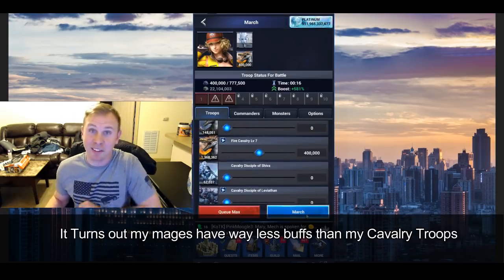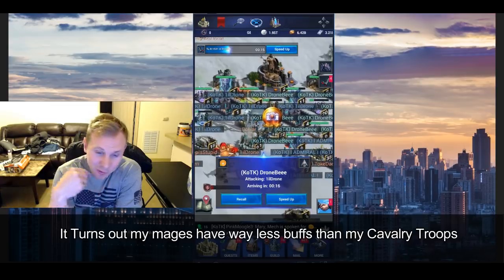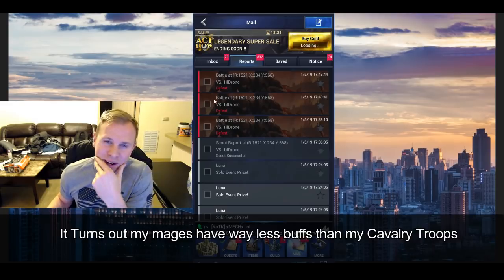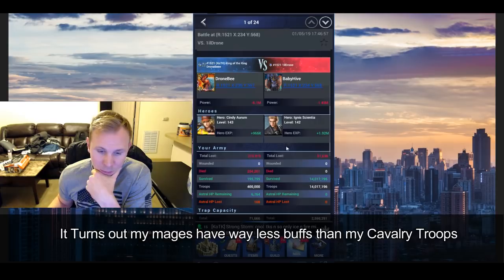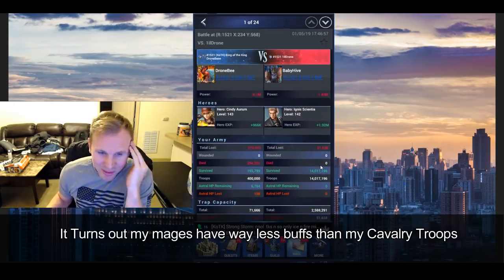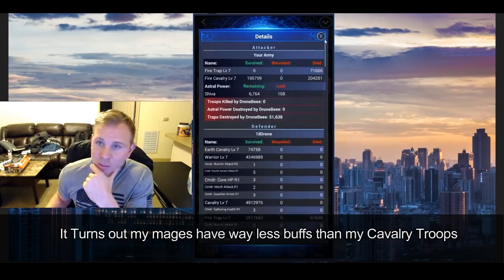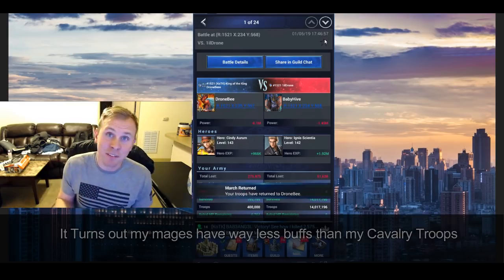We're going to have to train more fire cavalry at this point. I don't even know what to make of this so far. Leviathan actually makes your traps a lot better, and Shiva seemed like it made our troops worse. Maybe my cavalry troops have more HP — that could be the only difference. And this battle report confirms it — my cavalry troops are way better than my mages, apparently. Scratch what I just came up with about why all those troops died.